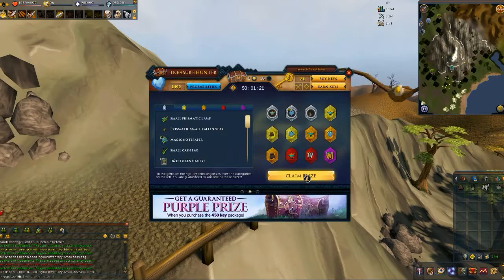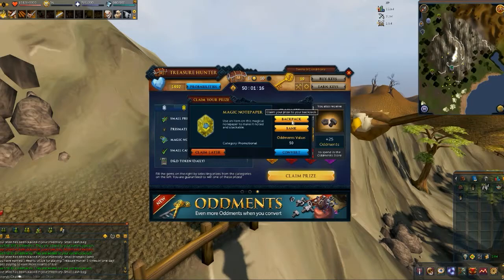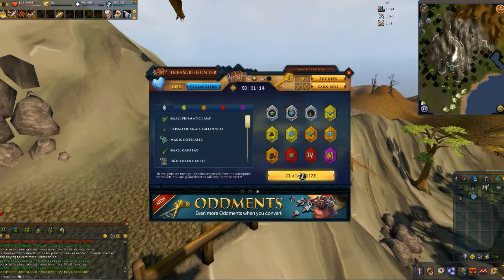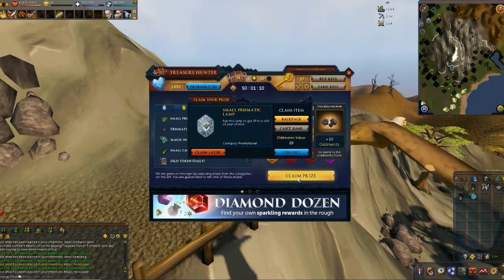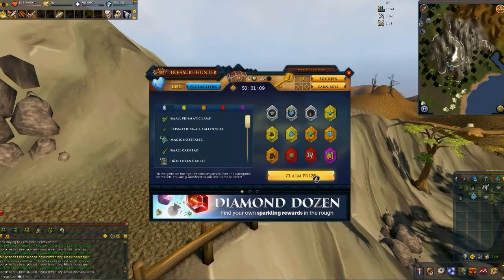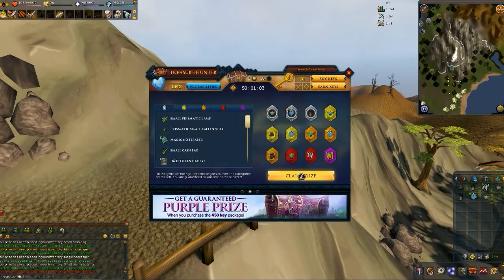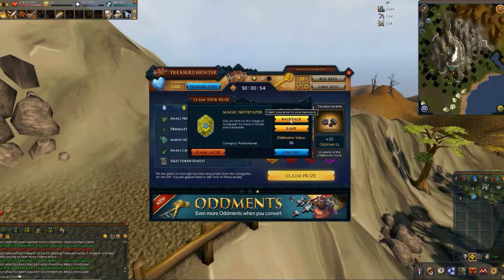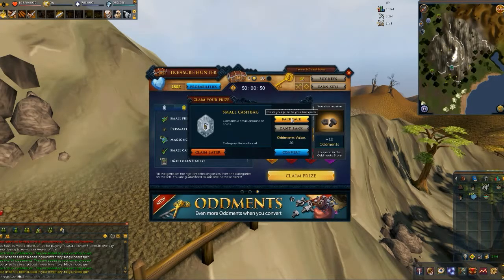Prismatic lamp. Claim prize. Small cash bag. Claim prize. Magic notepaper. More magic notepaper. Small prismatic lamp. Oh, I really want that 50 million. Backpack. Backpack. Magic notepaper. Come on, you gotta give me one purple one. We're down to the last one here. Small deal. Nope.